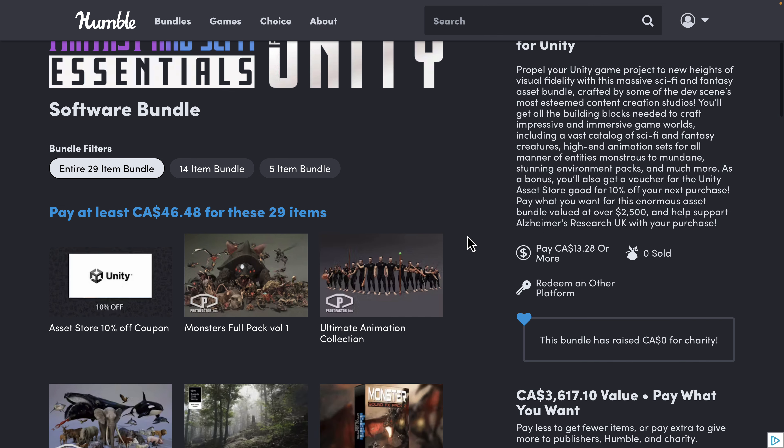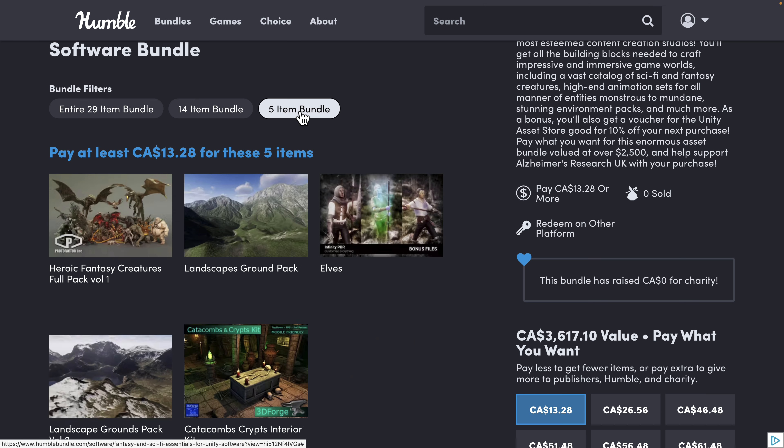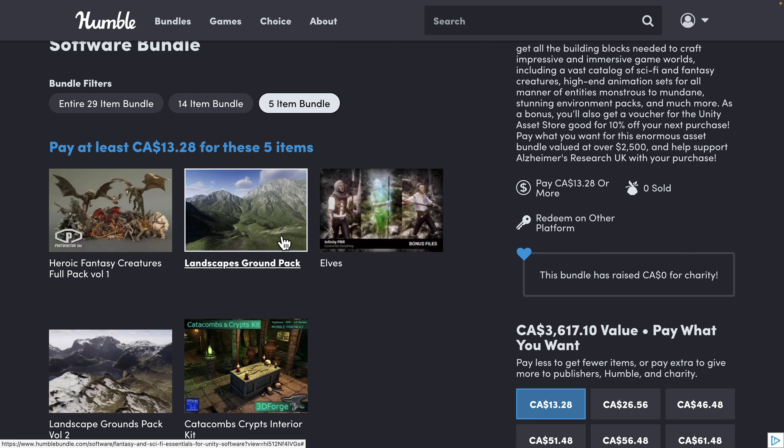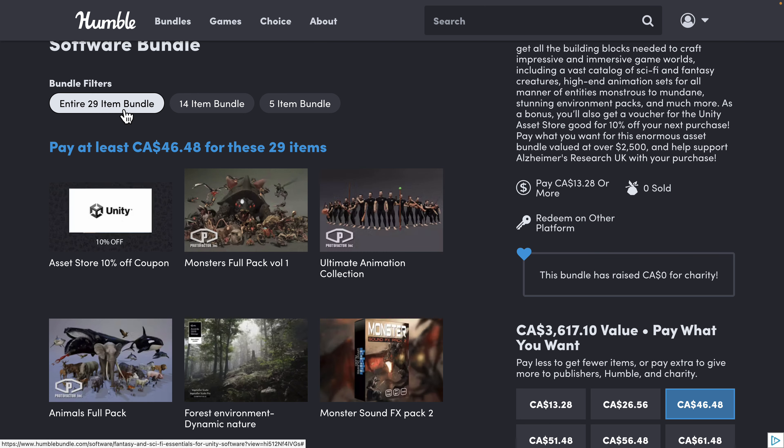There are a few things about this bundle that are a bit different. Specifically it's a little bit more expensive — the top tier is $35 USD and the bottom tier isn't $1, it's like $8 USD or maybe even slightly more. The Proto Factor assets are one, quite expensive, and two, very high quality.